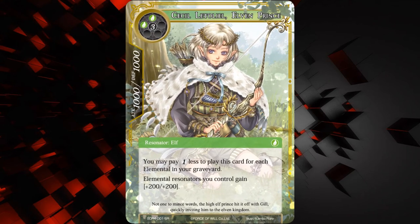Next up we have Cecil Letoiel, Elven Prince — he's a 1000/1000 for three of any and two wind, Resonator Elf. You may pay one less to play this card for each elemental in your graveyard, and elemental Resonators you control gain plus 200/plus 200. He feeds into the whole Gil theme — putting elementals into your graveyard makes his spells cost less, and he also costs less. He could be like a 2-cost 1000/1000, which is nuts, and he buffs up all your elementals. If the elemental thing is a thing, this guy will be pretty good — but if it's not, he's gonna be unplayable. We have no idea what's in the set yet in regards to elemental synergy, so there could be some really cool stuff, but as of now I think he's just kind of iffy.